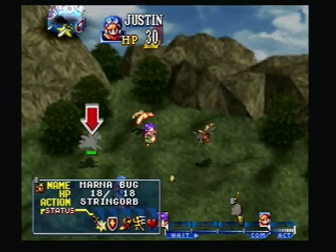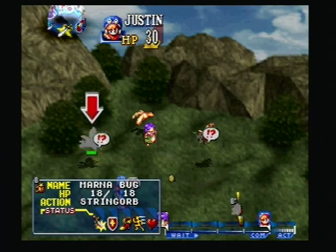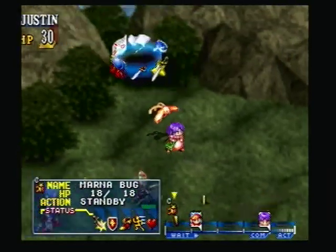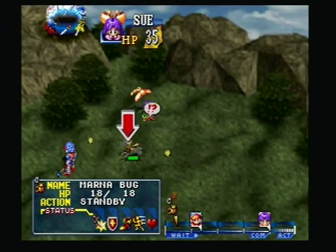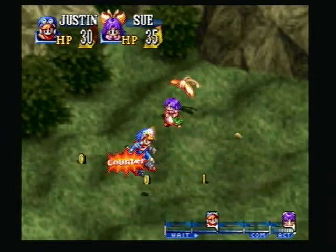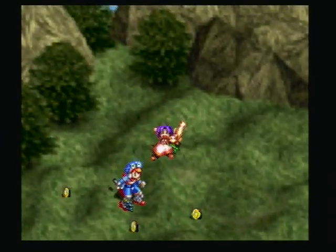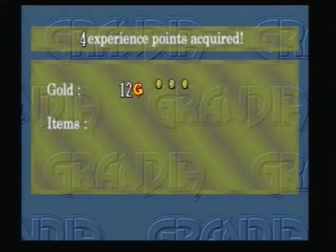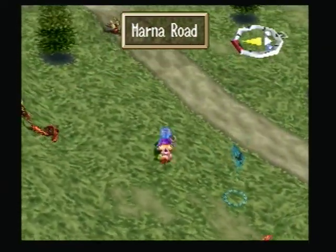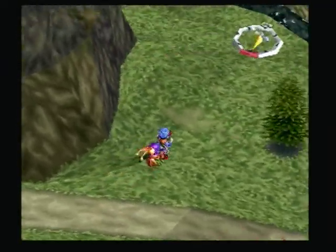Now I get a chance to show this off — I can see that Marna bug is using an attack called String Orb. If I use a critical here, if he survived that attack it would have popped up with a message bubble that said 'cancel' — because I would have been able to knock him far enough left on the IP bar to cancel his attack and put him back into standby. But because I actually killed him with that attack, you didn't get to see it. That will be handy in the future.